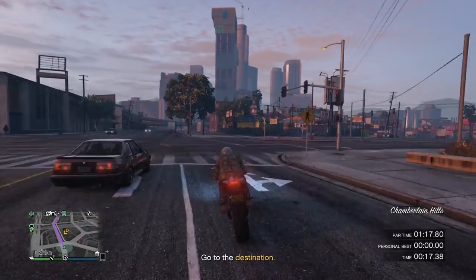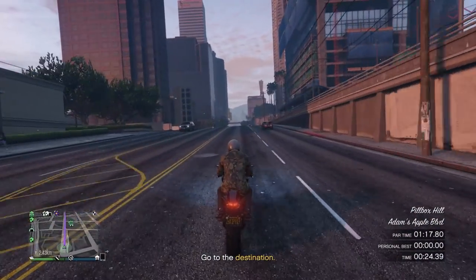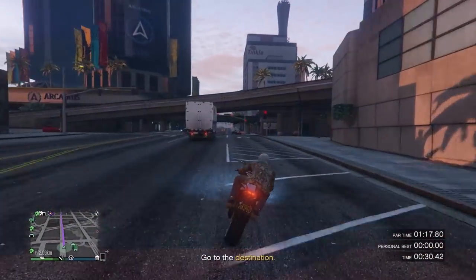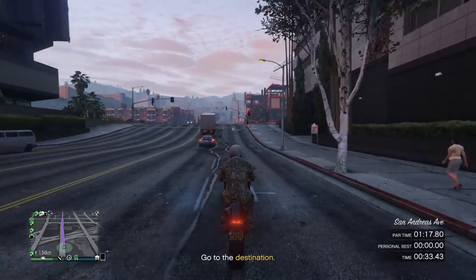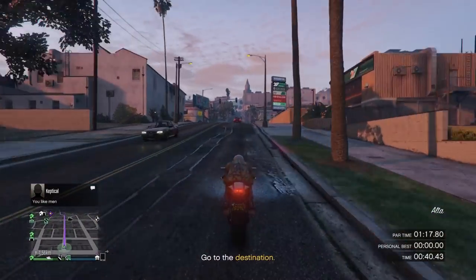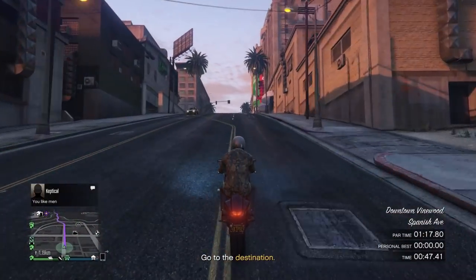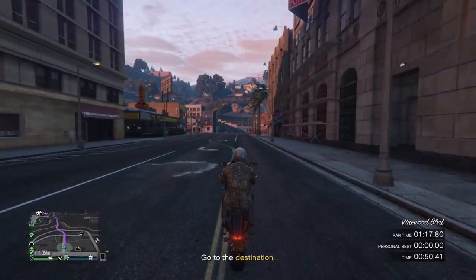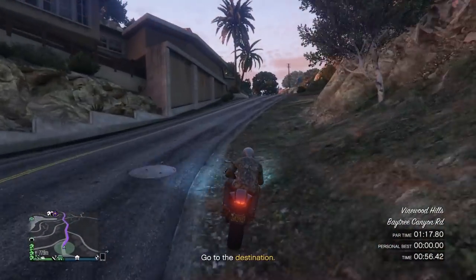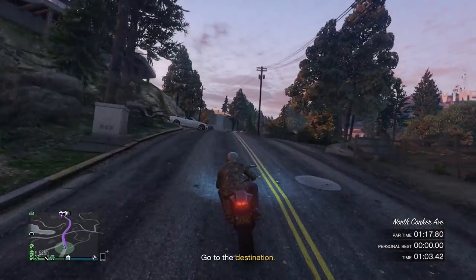This is one of the easier time trials to complete — just avoid traffic and signs and wheelie as much as possible. If you can't wheelie, press forward to lean your character and keep acceleration up, similar to wheeling. I recommend the Bati 801 because it's very cheap, super mobile, has decent top speed, and good handling and brakes. You can get it from Southern San Andreas Super Autos for $15,000; mine is fully upgraded.